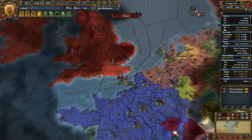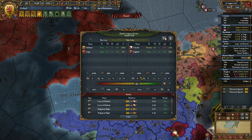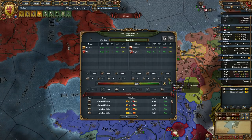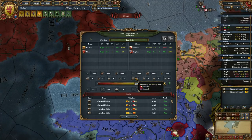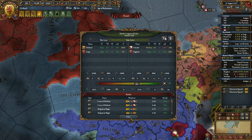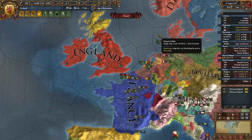We still didn't manage to kill all of the Utrecht fleet. They have no lights and no transports — Utrecht only has two heavies. I'd really like to destroy those but I guess it's not going to happen for now. I'm going to end it here — thanks for watching, hope to see you next episode. Bye bye!